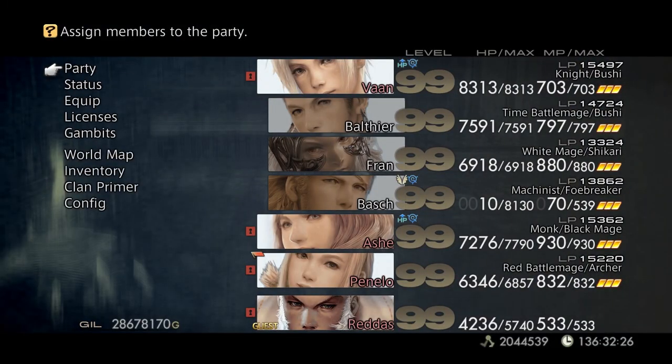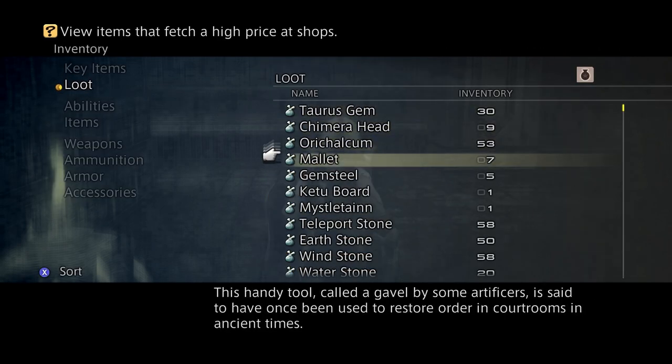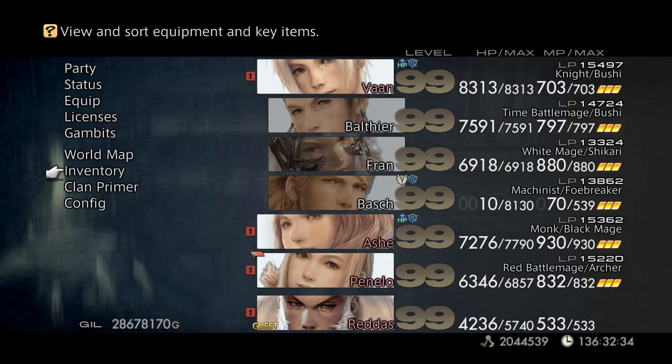Now for the Kumbha. You need your Aurichalcum and the Mallet. So where do you get your Mallet from? You go to the Clan Primer.